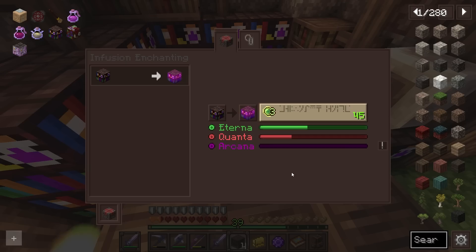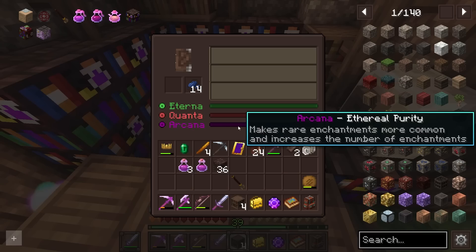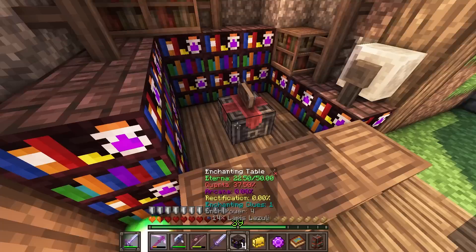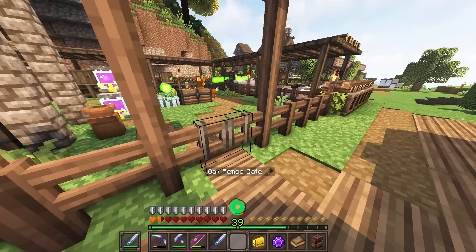We have 22.5 Eterna and 37 Quanta. To be able to make the enchanted library, we need infused health shelves — it requires at least 22.5 Eterna and at least 30% Quanta, and we are actually managing that. So all I need to do is make more health shelves. We have a few more blaze rods. I need to make and infuse four of these. We do need 45 levels — that's a lot, but we have several ways of farming that: killing blazes in the nether and farming from our Dogmi.